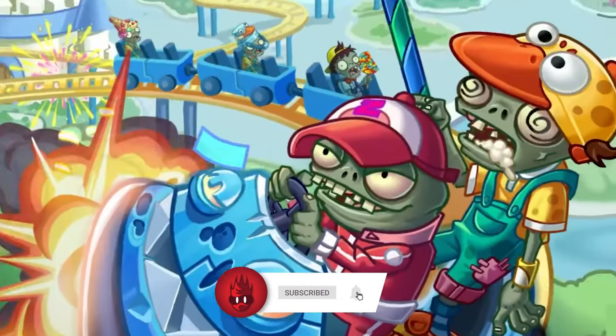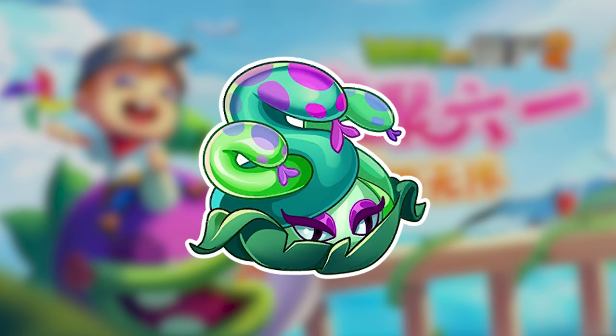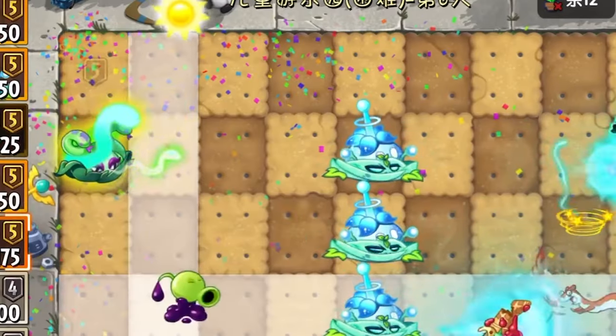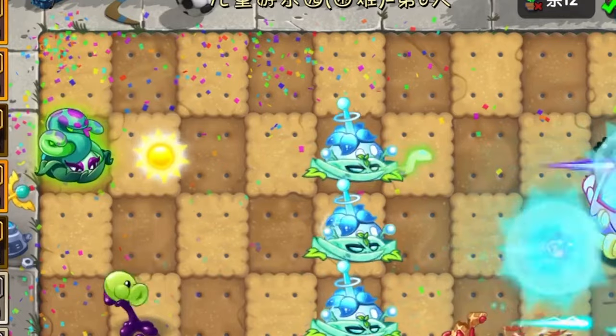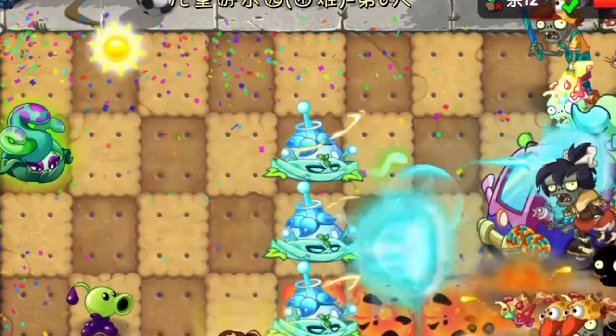We have one completely new plant as well as some returning ones from the international version of PvZ 2. This one is Gorgon Pitcher, which, if you haven't realized from the snakes on its head, is based on Medusa. This plant has two attacks. In its basic attack, it fires snake spirits from long range which do damage to zombies.